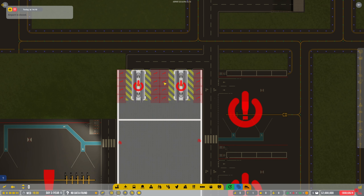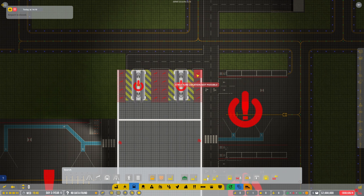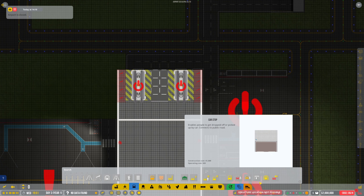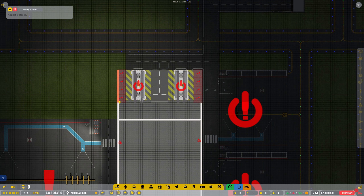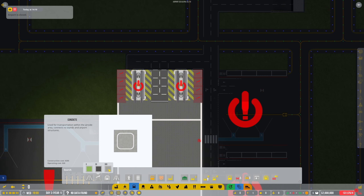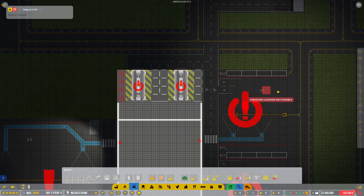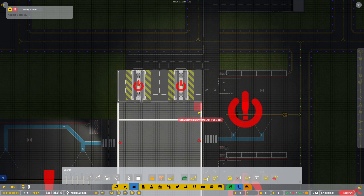I'm going to have a quick look at this as well because it looks like they've changed the way the baggage bay works - it's now asking for this to be connected to the service road. Structure location not possible - why not? Is it because the wall is there? Let's do it on this side as well - oops, took a bit too much there. Then put in the service road. Yeah that's fine. Why does that look a different colour? I think it might be because I've gone over the top of that, but you get the gist.